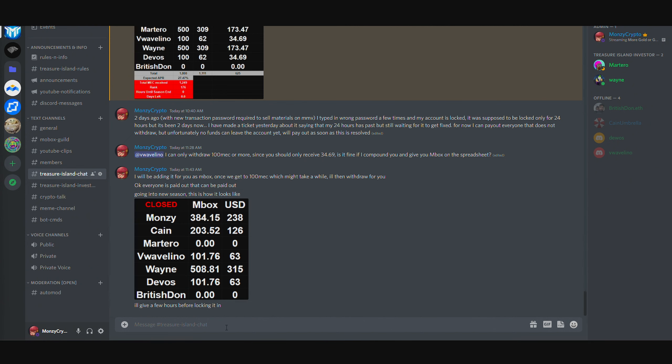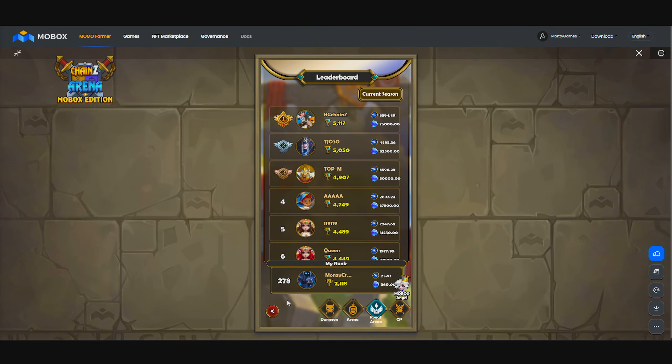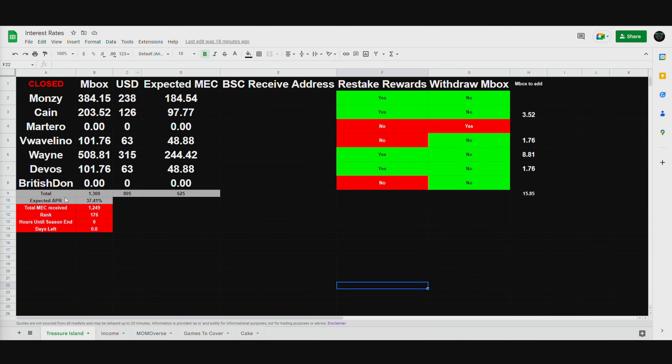So we can actually stake all this Mobox right here. I don't want to stake it yet, because people might still want to withdraw and stuff like that. I don't want to stake it and then owe people Mobox, if that makes sense. Because this is day one, and whatever happens on day one doesn't really matter. So we need to pretty much stake 1,300 Mobox.